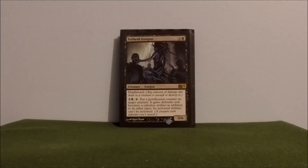Xathrid Gorgon kind of goes along with my King Macar card. I just like to petrify people's creatures so they can't do anything — turns them into a defender and colorless artifacts that can't activate their abilities. Fun card to just troll people with and neutralize some of those big threats.